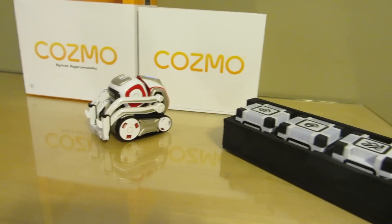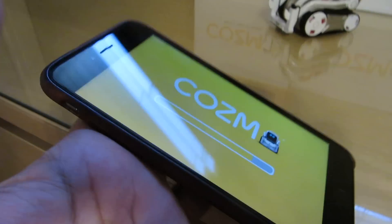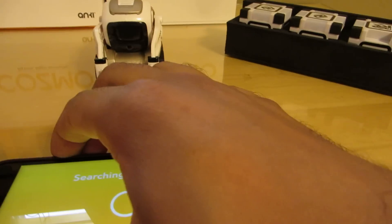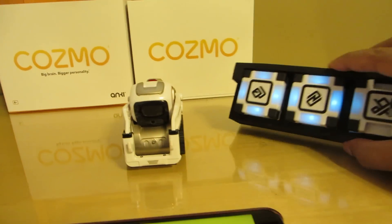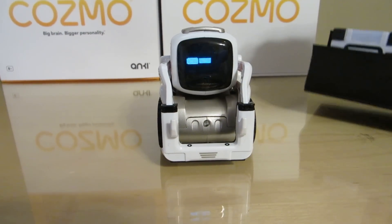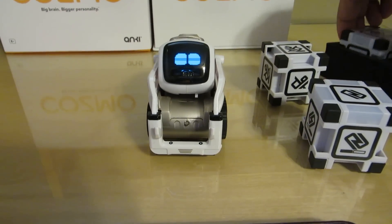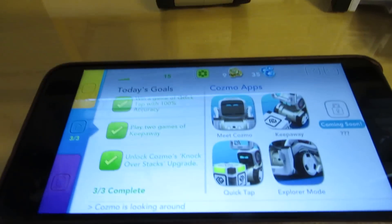Yo guys, check it out — today I actually have Cosmo here and we have the app running, which is perfect. I'm gonna show you guys how this works. We're gonna load the app up to start him up; it's gonna ask me to connect Cosmo. It's connecting the bricks. He just said my name, which is Sohail, so he actually recognizes me. It's got a little camera inside so it actually has facial recognition.